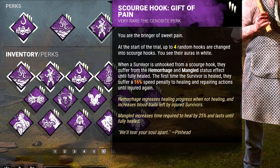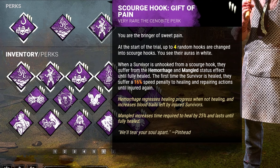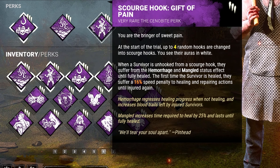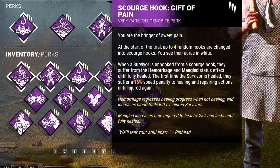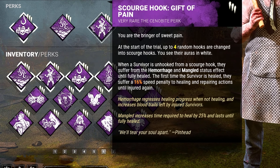Third we're bringing Gift of Pain. Whenever a survivor is unhooked from a Scourge hook they will suffer the hemorrhage and mangled status effect until they're fully healed, and the first time the survivor is healed they suffer a 16% speed penalty to healing and repairing actions until injured again. This works out really well for Bubba since he's an insta-down killer — he can get the max value out of Gift of Pain.